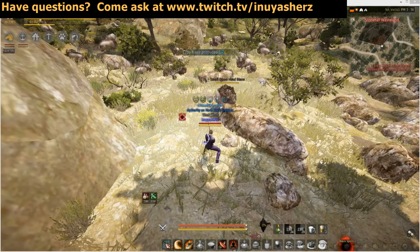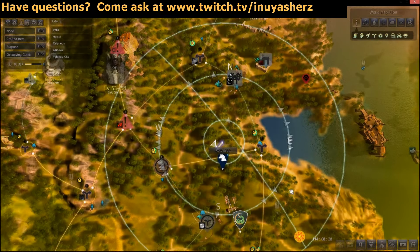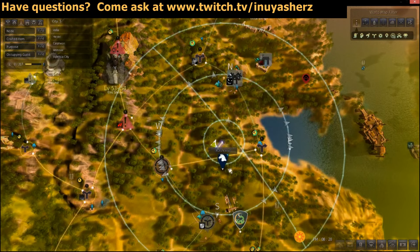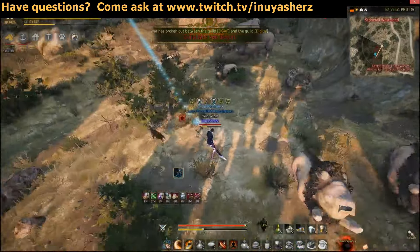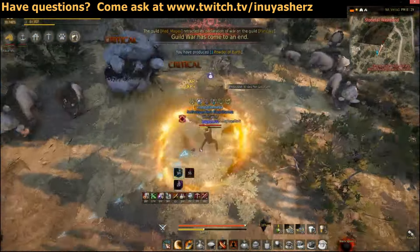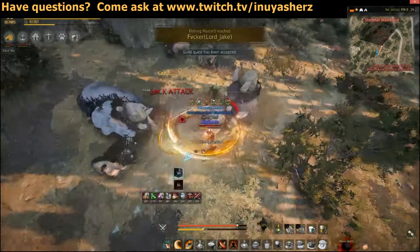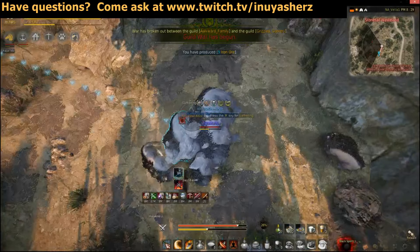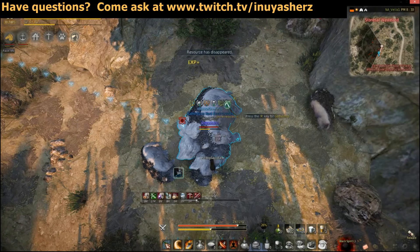Up next, we got to get our Fine Tough Hide — I'm going to give you two ways to get these. The first location is going to be just south of Kusha. Over here in between the roads are going to be a nice dense area of bison. These bison social aggro and you can get your Fine Tough Hide here just collecting off of them. Keep in mind the bison are about level 50, so if you're a lower level you might not want to come to this area.